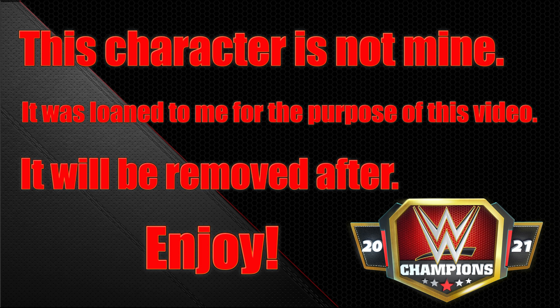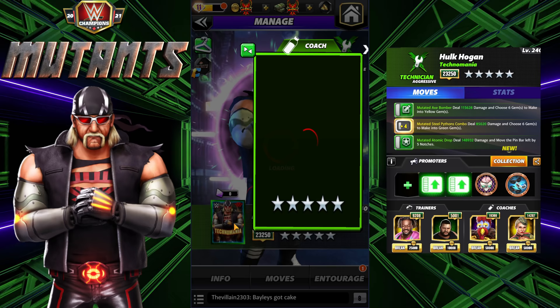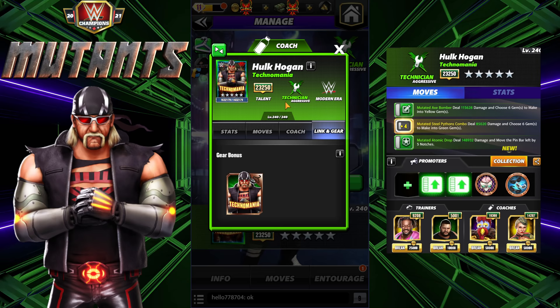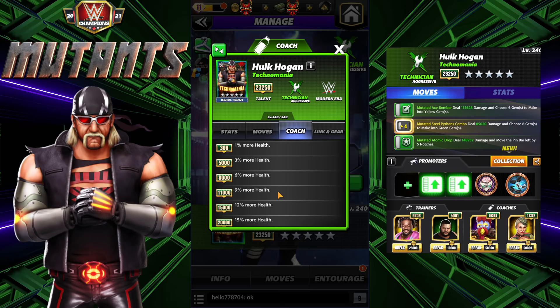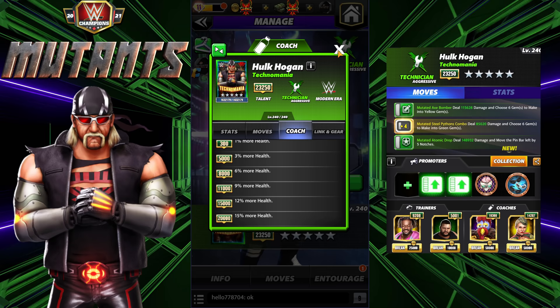Hey everyone, Merix here bringing you another video. This one is going to be the newest mutant Hulk Hogan - Technomania. Hulk is the newest mutant, he is a technician, modern era. He has the mutants link, which is any color moves starting MP reduced by three for your opponent, and modern era gems do five percent more damage. He is also a coach at 20k, giving you 15 percent more health, so he's a health coach.